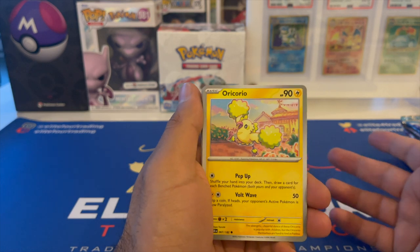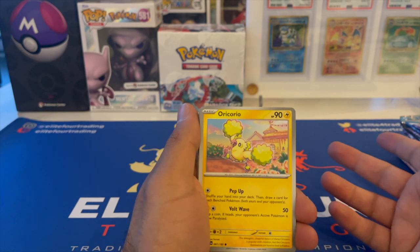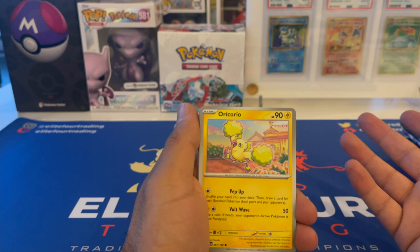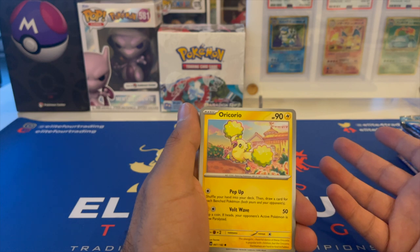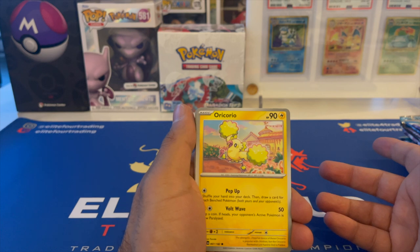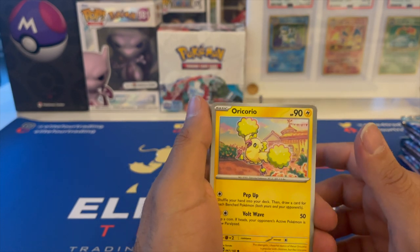I keep seeing people play Roaring Moon and it's like super broken — it really is broken. Being able to one-shot is crazy. And then if the tool you have on Roaring Moon is the Ancient Booster Capsule, it takes no damage — 200 damage is blocked. For me it seems like a really strong monster, but anyway we will have to try.